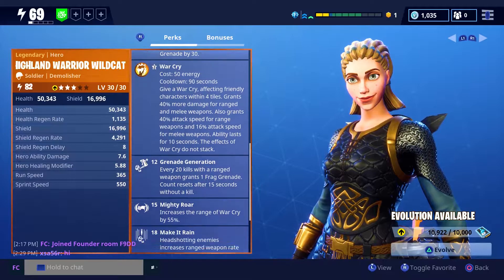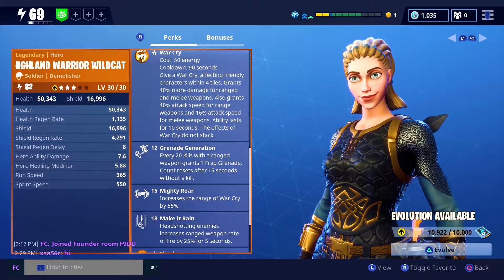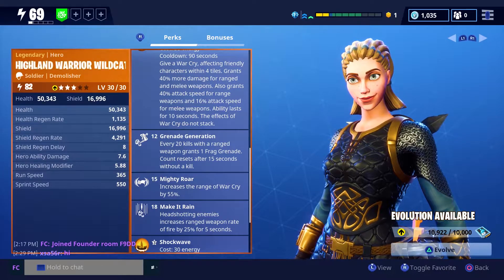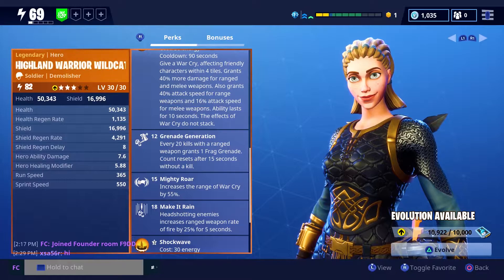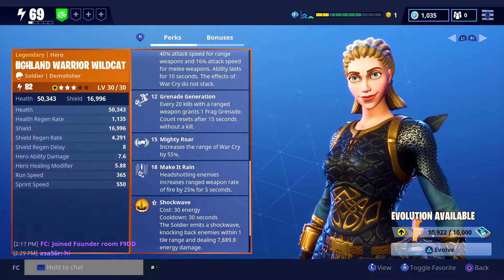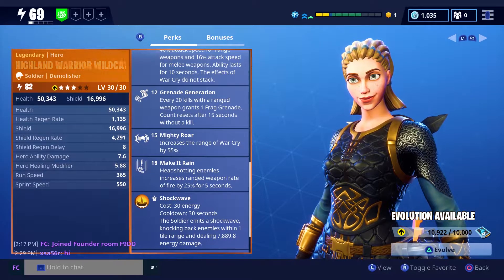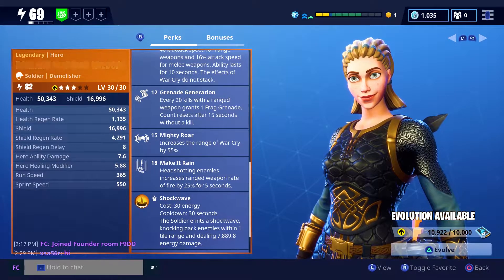What's cool about her, as well as Fragment Fury Jess, is that she comes with a generation ability. At level 12 she gets grenade generation, where every 20 kills I get one grenade back — regardless of cooldown. At level 15 she gets mighty roar, which increases the range of war cry by 55%. This might come in handy when I try to power up my defenders, because they do benefit from the effects of war cry.